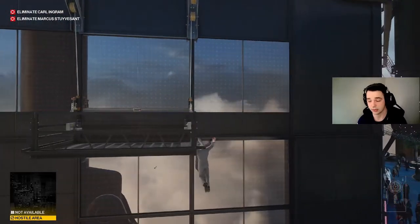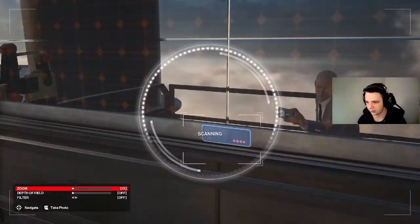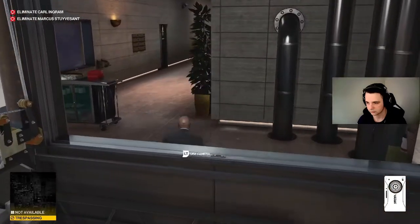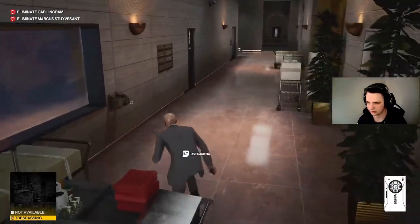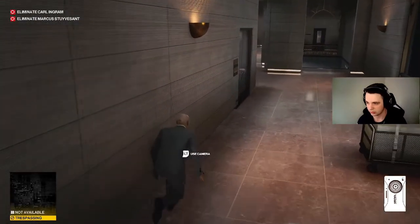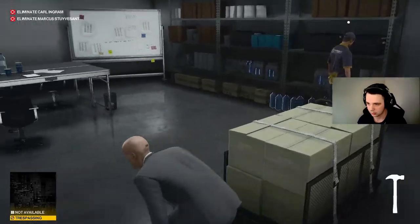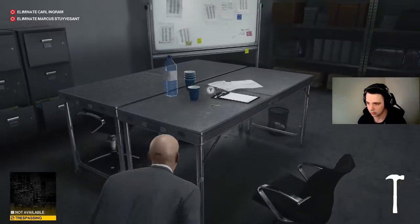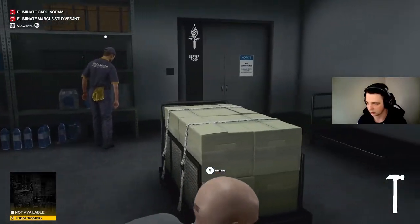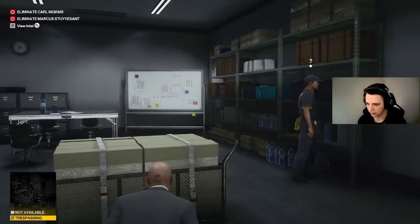I think we'll figure this one out fairly easily because this is pretty straightforward as far as a Hitman mission is concerned. I like figuring it out instead of looking it up — it keeps me invested in the game a lot longer. There's a camera right there, so you want to make sure you're hugging that wall otherwise you'll be spotted. You're going to need this key when you get to that door.